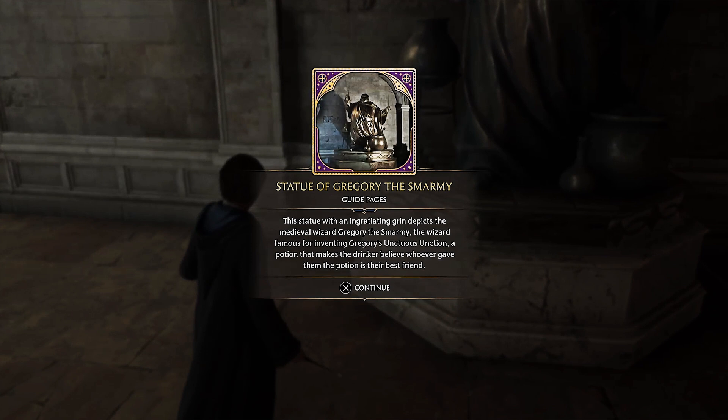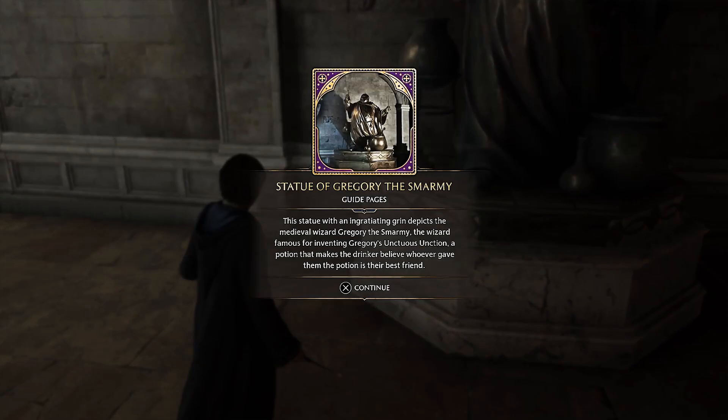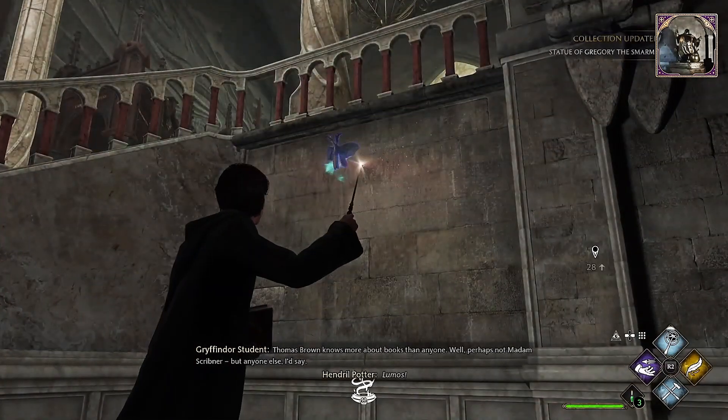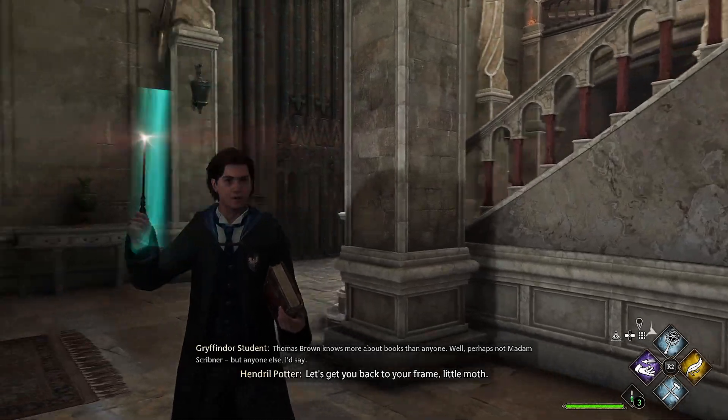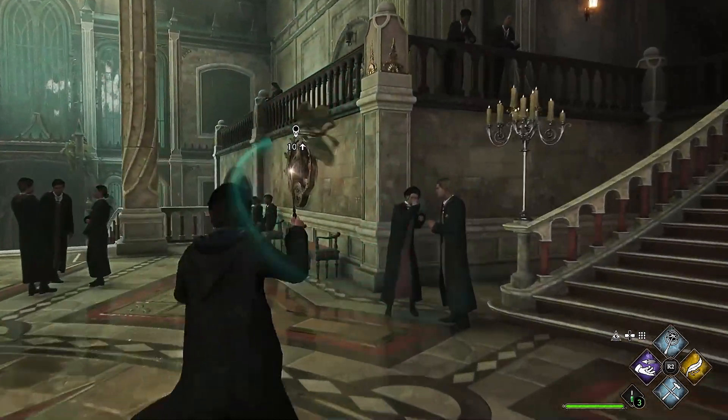The statue of Gregory the Smarmy! The statue with an ingratiating grin depicts the medieval wizard Gregory the Smarmy - the wizard famous for inventing Gregory's Unctuous Unction, a potion that makes the drinker believe whoever gave them the potion is their best friend. Oh my god, that's a wonderful potion! I need at least like ten doses of it or something. And here is a moth! Lumos - let's get you back to your frame, little moth. Oh, all right, so that's what we are supposed to do. Let's go! We found out what to do!